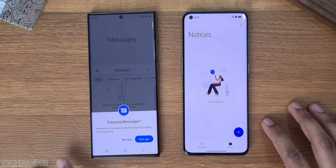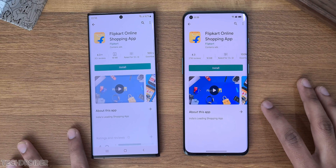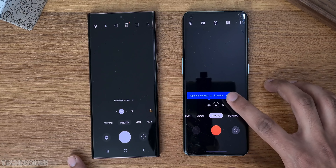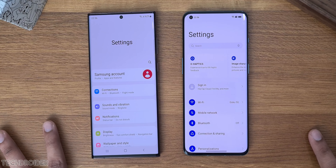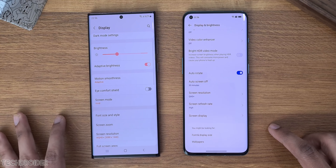Messages — same on both. Play Store — quick on OnePlus again. Listings — fast on both. Now camera, and that is same on both. The front-facing selfie shooter is also same on both. Now settings — I want to show you the design difference: side vs center hole punch, high refresh rate on both.